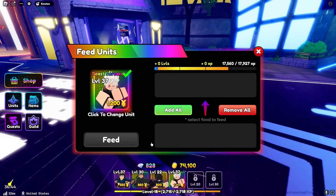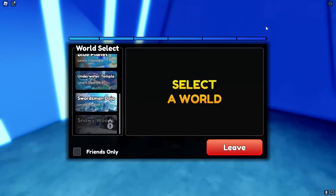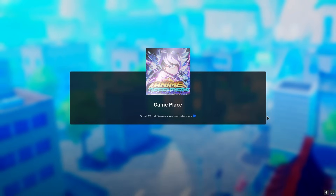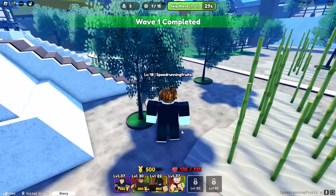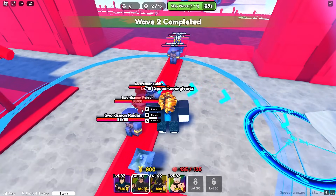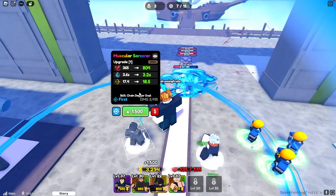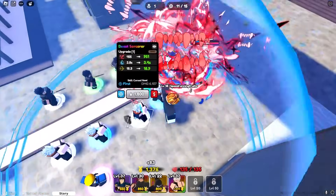I'm going to feed this guy a lot of food - got him to level 37, so now he should be doing way more damage. He does 455 - more damage than our muscular sorcerer! We can also evolve the units which we're probably going to do later - we're lacking the stars needed to evolve. So far we've literally got every single unit except for the secret unit. For the secret unit we're going to need around 200,000 to 300,000 gems, so we're going to have to gather a lot.